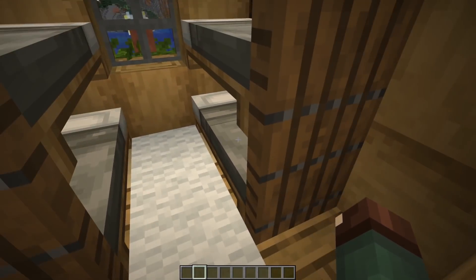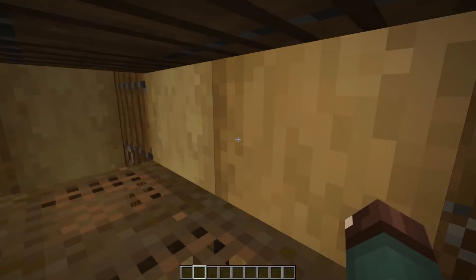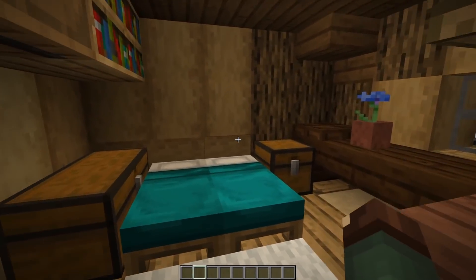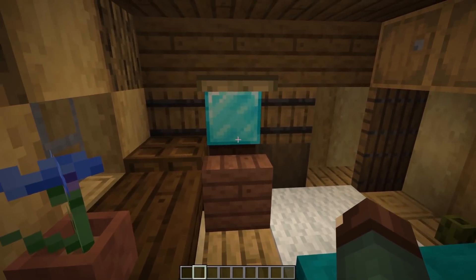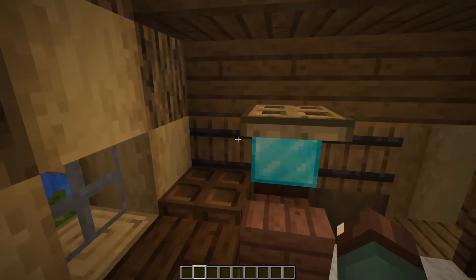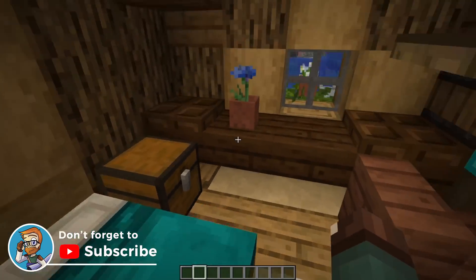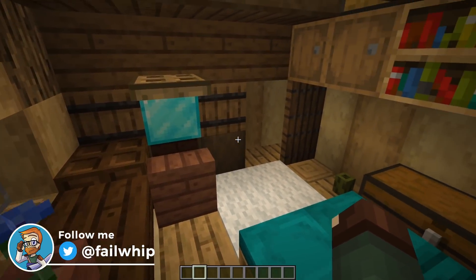In here is the kids' bedroom with four beds — two bunk beds — just for a quick place to sleep, and that's kind of it in that room. Then we have the master bedroom over here, which is much, much larger. We are using a diamond block to simulate a mirror of sorts, some barrels on the side and up top, and some chests scattered around. So maybe this is where you could live as a player. But let's get to the next interiors.